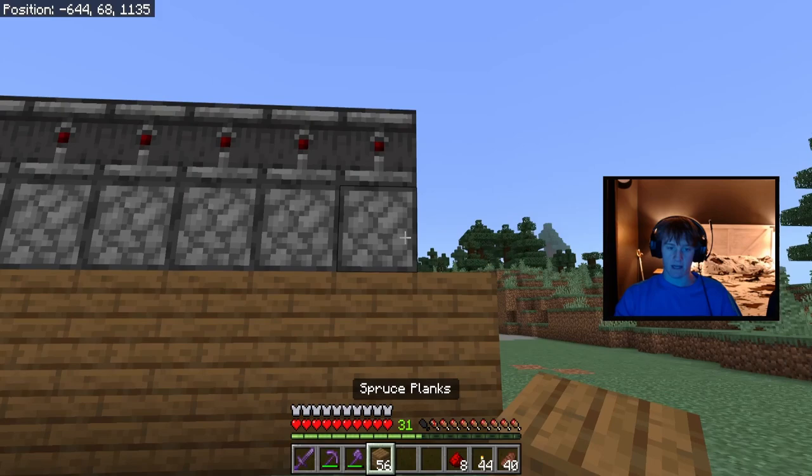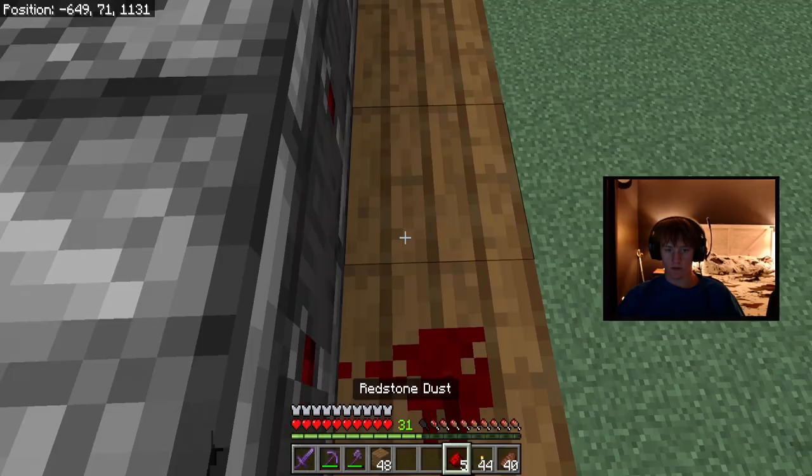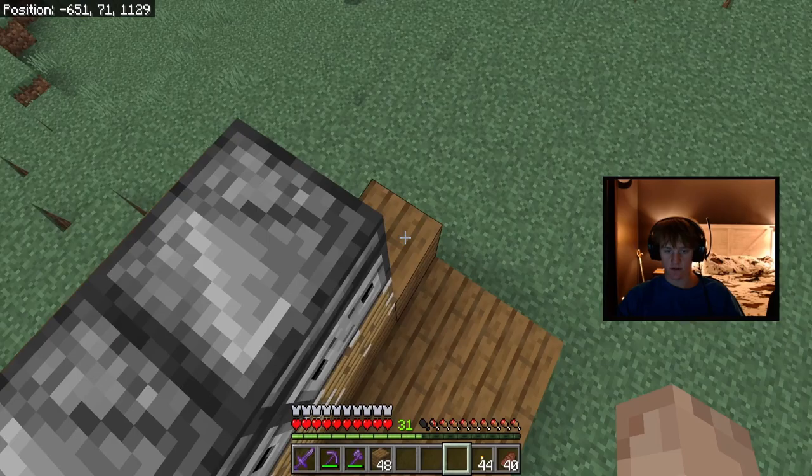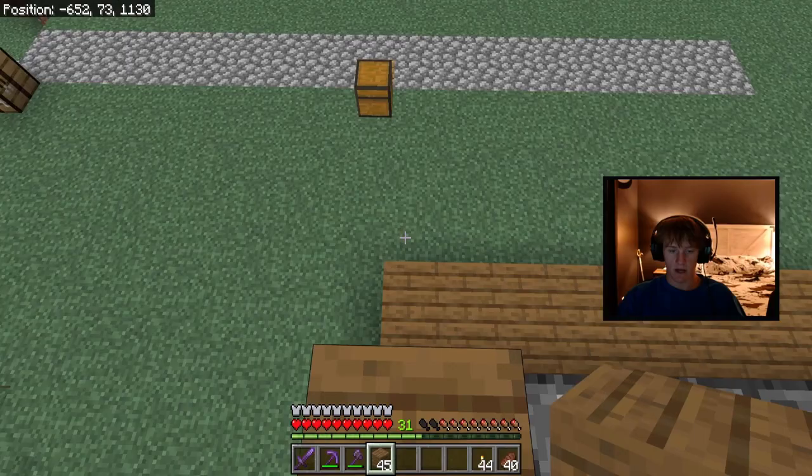Once you've checked for that, go around the back and place a solid block on each one of the pistons. Then come over here and place your redstone along each one of these blocks back here, making sure they're all connected to the observers. Next, place three solid blocks here going up, then come over here and place four solid blocks going up, and place one right down here.